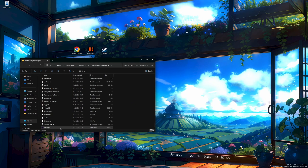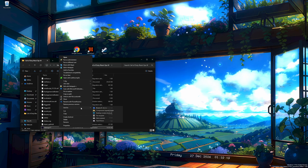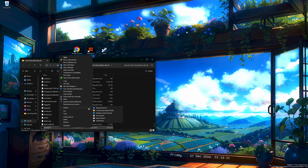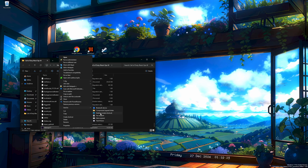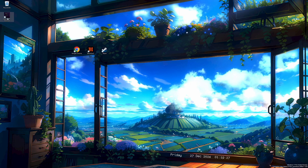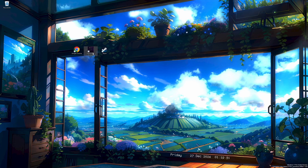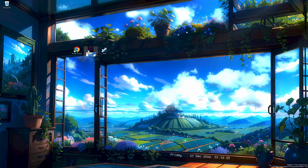For easy access, we recommend setting up a desktop shortcut. Simply right click on the cleanups.t7.exe, navigate to Send To and click on Desktop Create Shortcut. You will now find a shortcut on your desktop. To prevent any confusion, you can delete your existing Black Ops 3 shortcut, as you will not need that for running Cleanup.